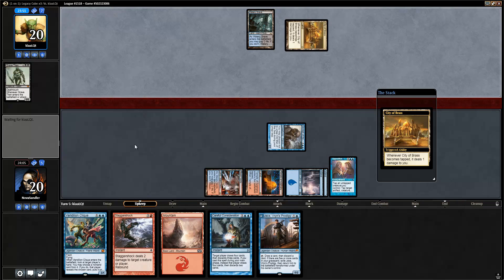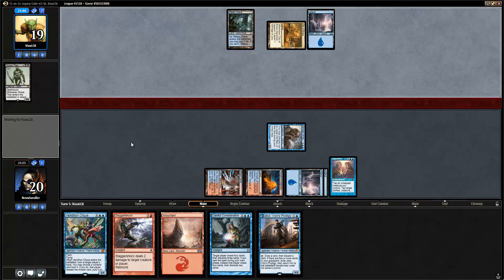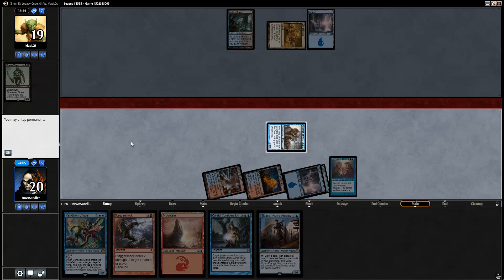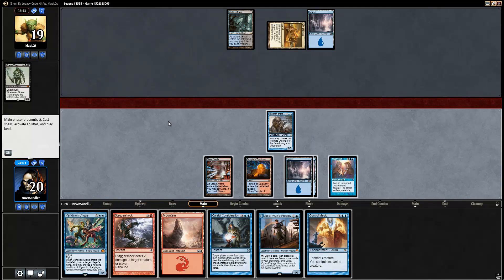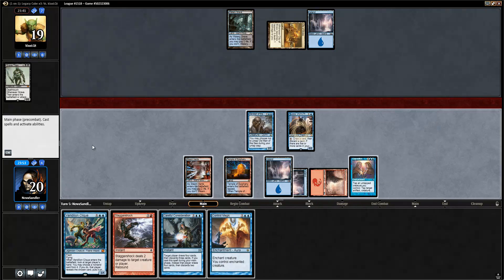They might need to draw a land to get the Titan out. Even then I might be okay against a reanimated Titan. They drew the land, so they might reanimate this turn. But they don't have reanimation — and I have Control Magic! Let's go Jace, and I guess I just Click now because I want to tap on upkeep.